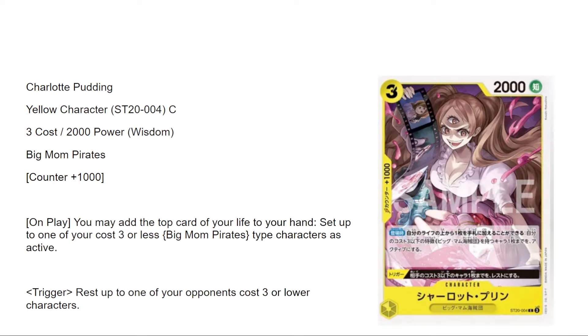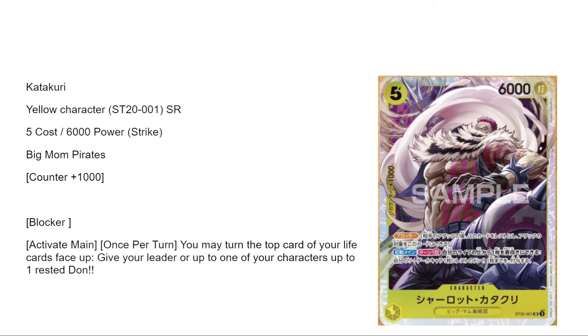Charlotte Pudding is a three-cost, one thousand power. On play you may add the top card of your life to your hand, then re-stand up to one of your three-cost or less Big Mom Pirate type characters. So you can re-stand after a big swing, but you're limited to three-cost or less — basically Pekoms or Parrot Sparrow. Trigger: rest up to a three-cost or lower character. Not great due to the three-cost limitation.